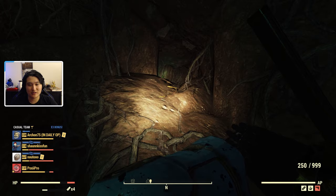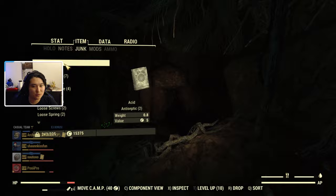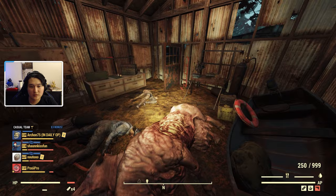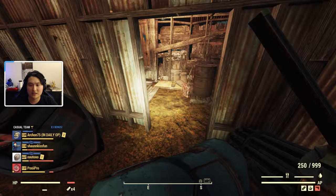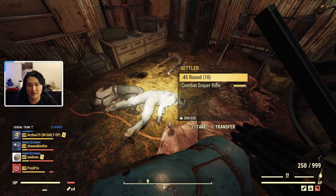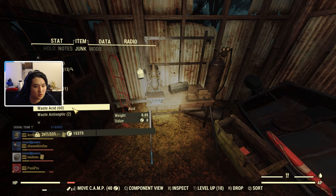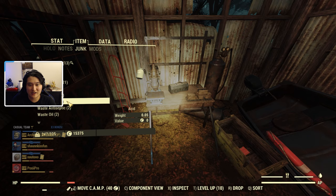We'll go ahead and go back to the workbench and scrap everything down so we can get a full tally of how much we've got. If you go to this shed which is also in the area, there's a dead brahmin with a bunch of fertilizer which also gives acid. From this one spot I have 60 waste acid and it took me like five minutes — just going in, looting around, scrapping it down at the two workbenches on either side, then going up into the tree and cave to kill all the cave crickets.